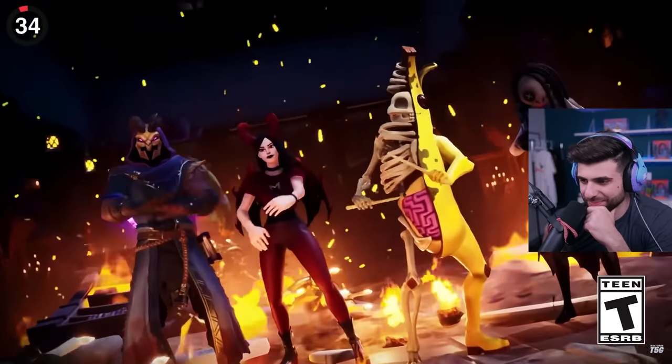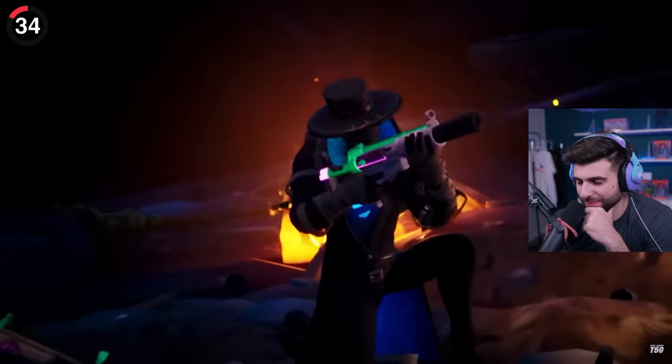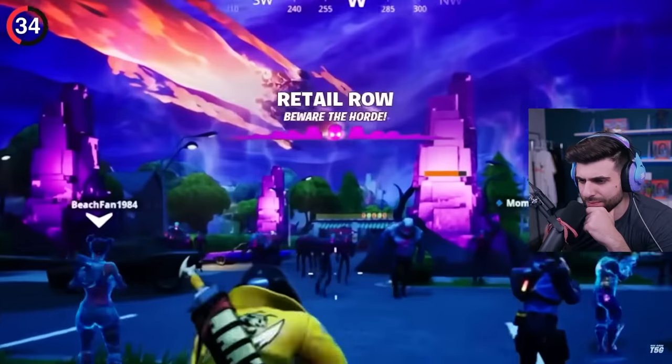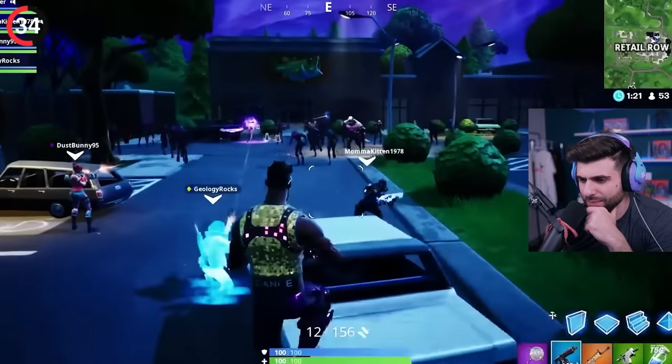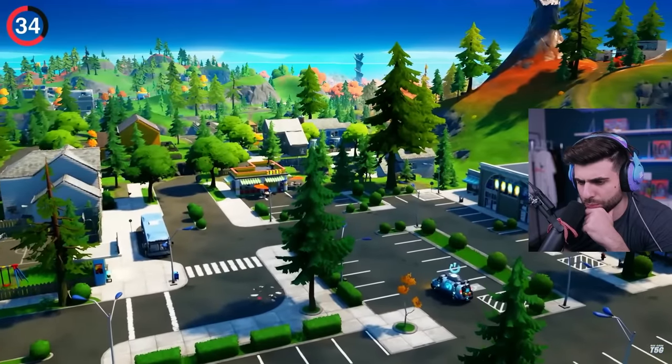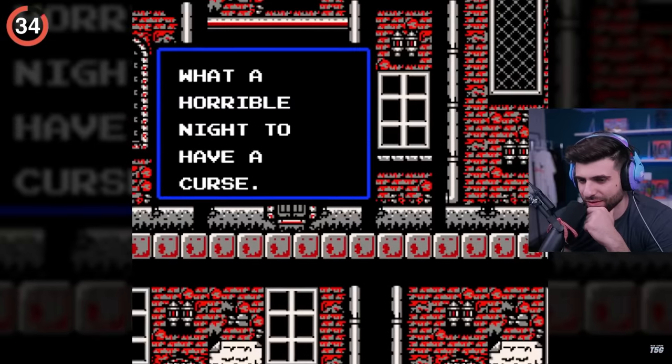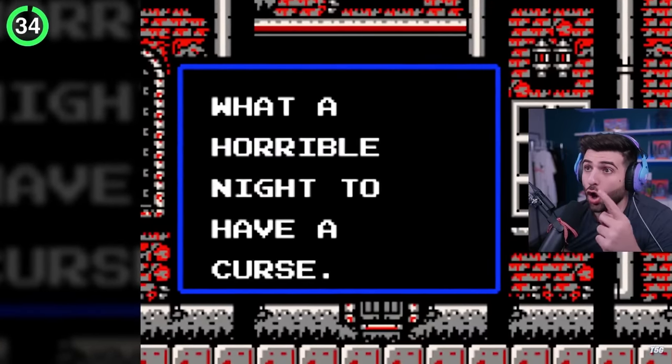There's one Easter egg that went over millions of people's heads. It only appeared during Fortnitemares 2019. In Retail Row, a messenger would appear and say 'Beware the Horde,' spotting hundreds of zombies. But this text had a secret version at night — instead it'd say 'What a horrible night to have a curse,' which is a famously annoying part of Castlevania 2.